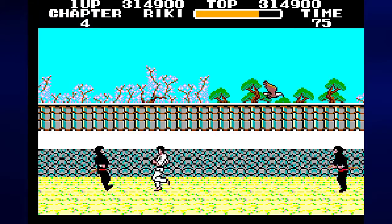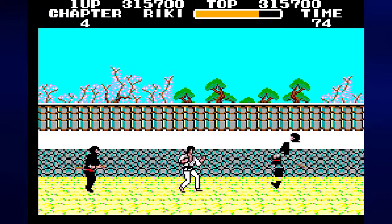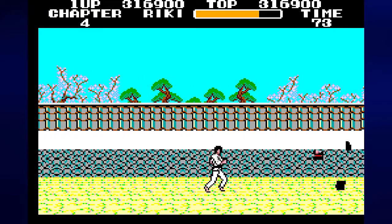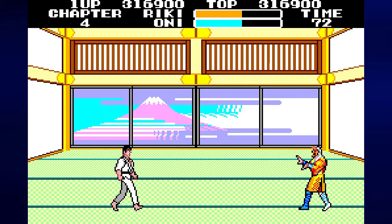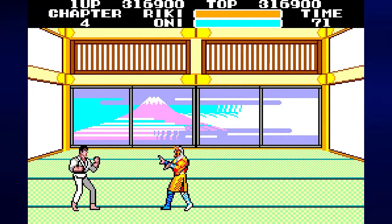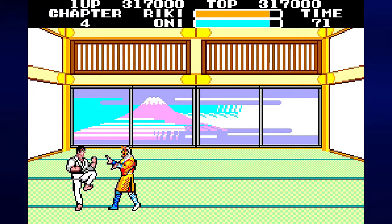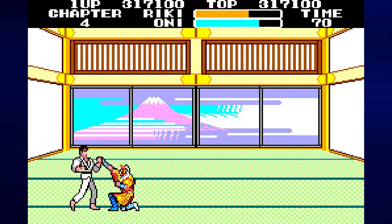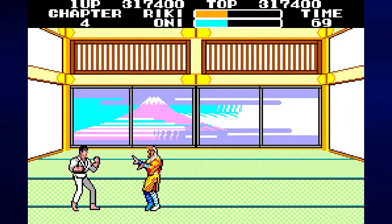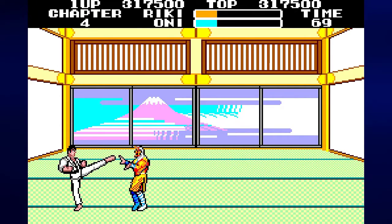Thankfully, those two guys with the swords are the last mini-boss, so all we really have to worry about is facing the Chapter 4 boss coming right up — Oni, the guy in a mask. Go all the way to the left, start kicking. When you kick at him, he will punch you. Kick him immediately after he crouch-punches you. You will lose health, but he goes down before you do.